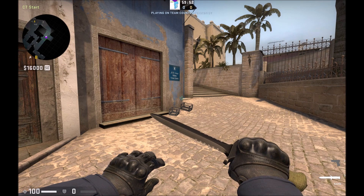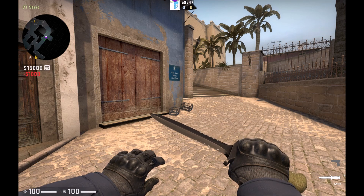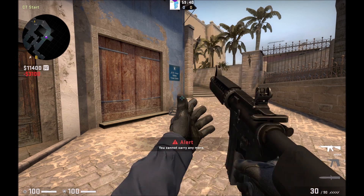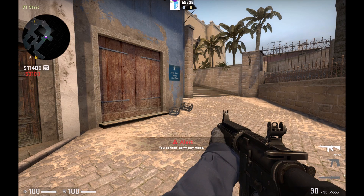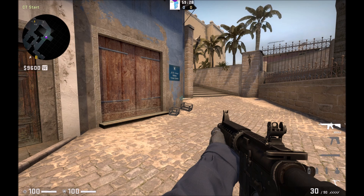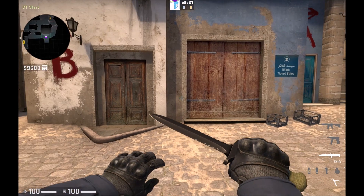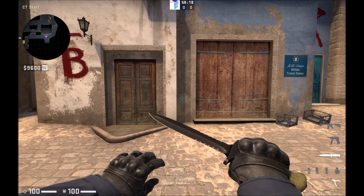Now I'll show you how the buying binds work. I hit zero — that buys vest and head armor. I hit one — that buys the CZ75. Number two buys an M4A4. Three gives a flashbang, four an HE grenade, five a smoke, six an incendiary grenade, seven a defuse kit, and number nine would buy just the vest if I didn't already have one.